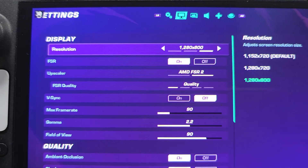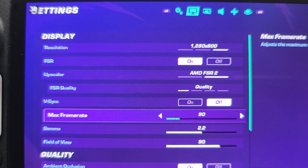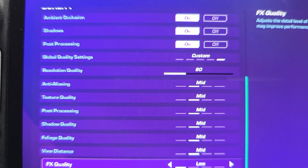Settings — Display. We have 800p, FSR on, FSR2 quality. Pulsing gets off. It's all on, it's all medium. Epic quality is low.